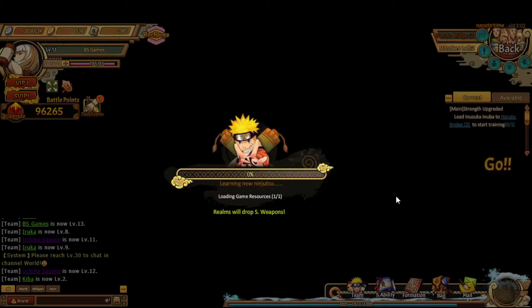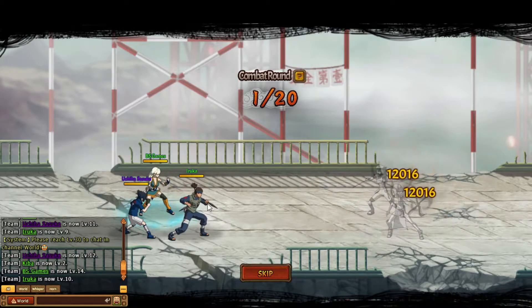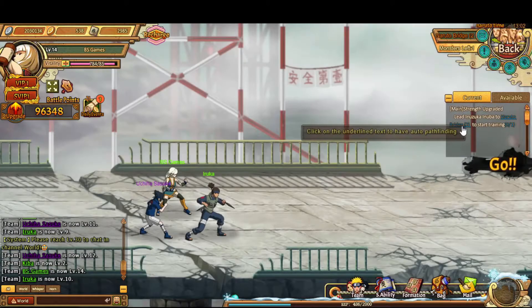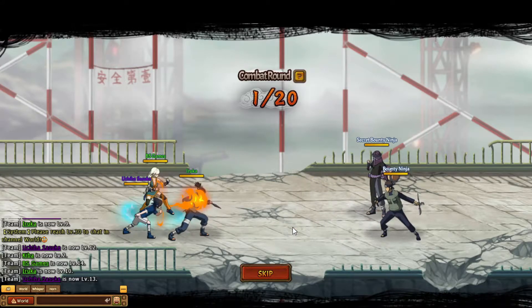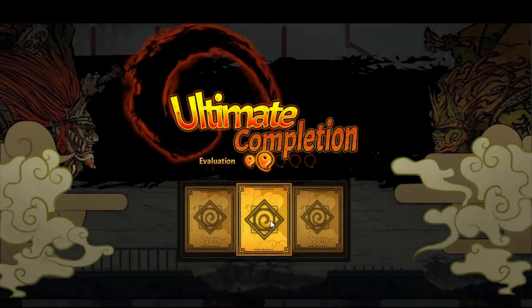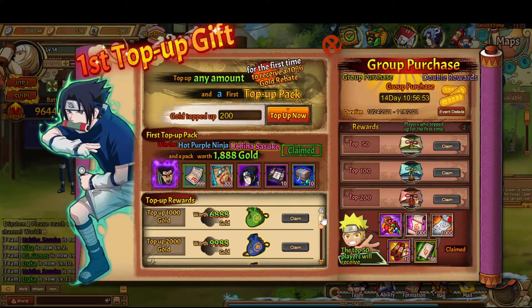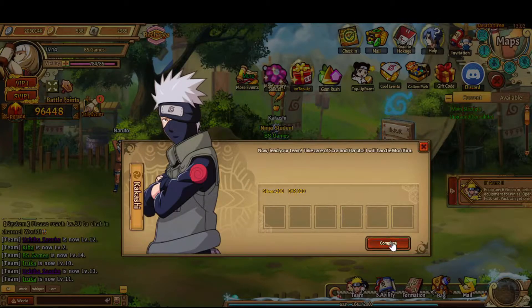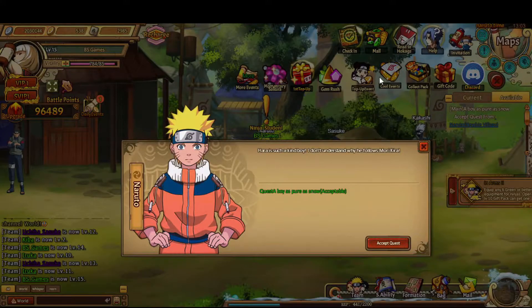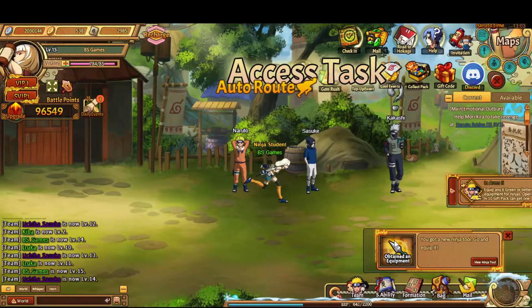I decided to take Aruka out because I don't need a Vanguard early game — I need an assaulter more. I originally thought that, then I remembered once I get to level 50 I'll have Guy, so I'll be able to use Guy and Sasuke. I guess I may as well level up Aruka in case I'm using him at some point. Especially if you're free-to-play, you wouldn't have Sasuke or Guy. I've got a ton of silver — about 203 million, just from quickly eyeballing it.